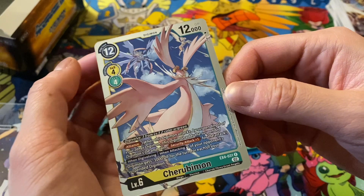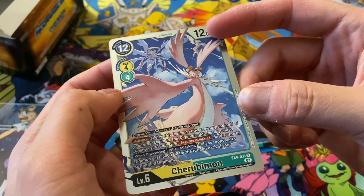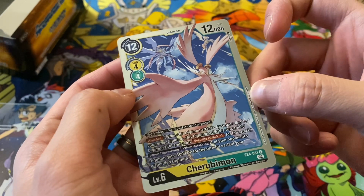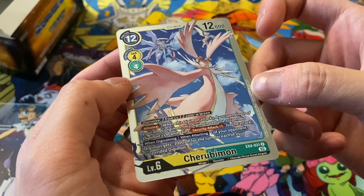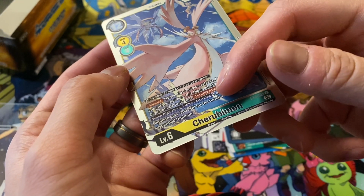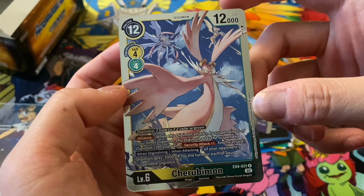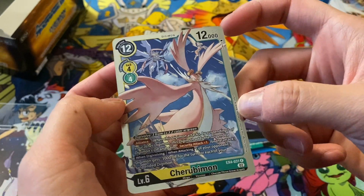So this is the other Cherubimon — the light version. I didn't even realize there's an Anjummon and a Pegasusmon in the background. That's pretty cool. And what is down here — is that Anjummon? I can't really tell. Fun art, definitely. Cool to have everyone teamed up.